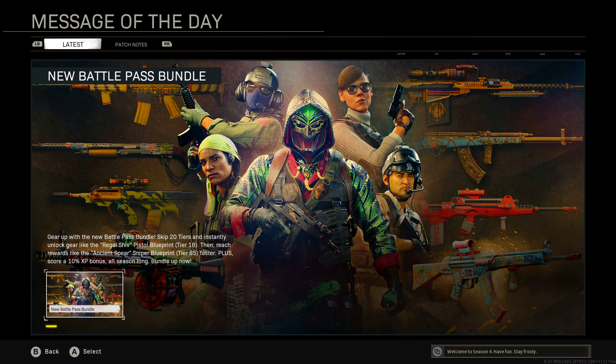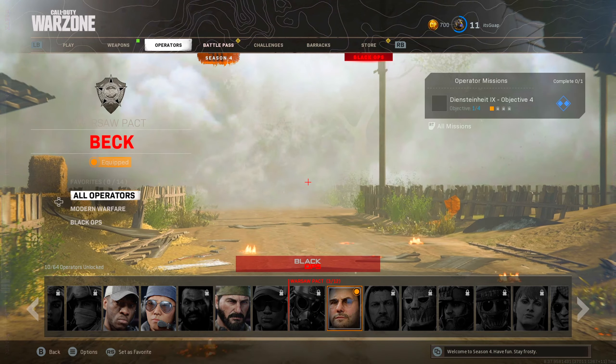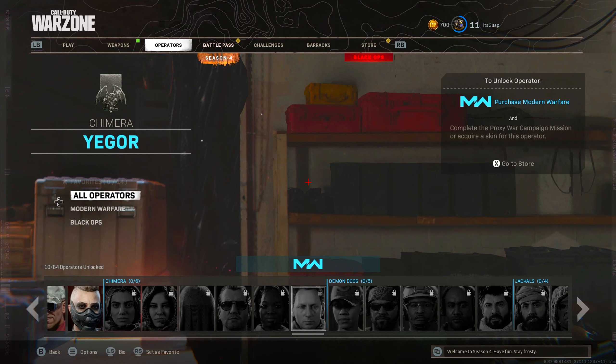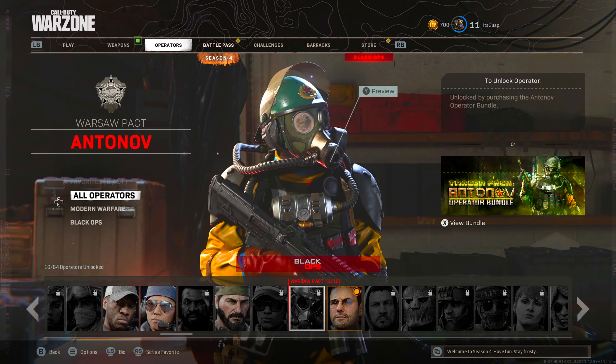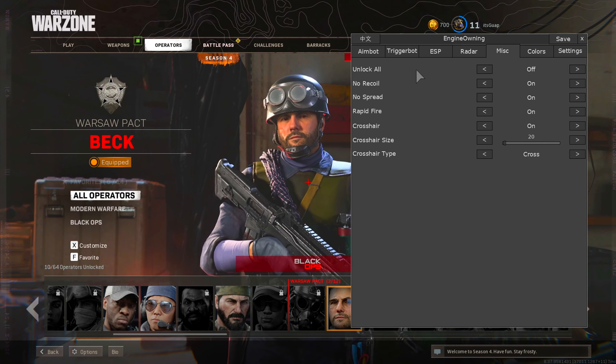So basically what I'm going to be doing is — as we see, this account doesn't have anything unlocked. So let's just say you wanted this guy right here, you wanted to play with him. What I would do is I will open my unlock all tool just like this and I will turn it on.